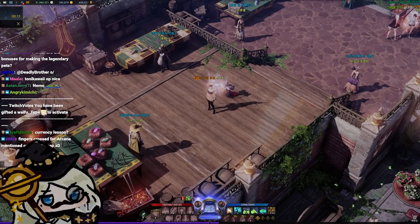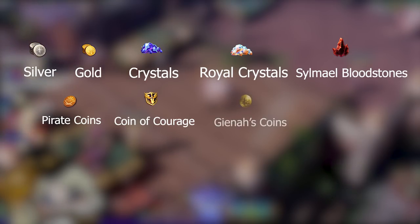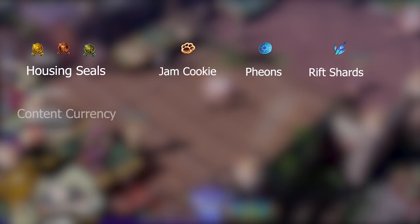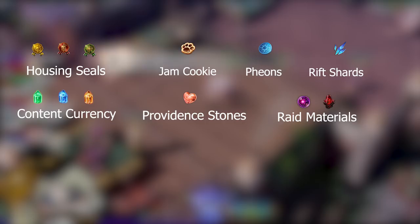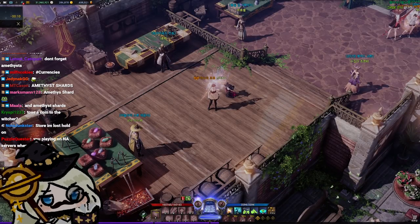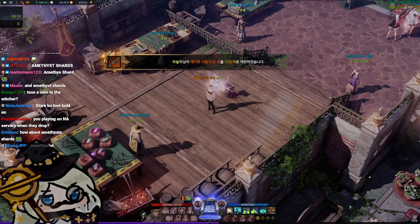We've got a lot to discuss with the currencies of Lost Ark. We have to go through silver, gold, crystals, royal crystals, feons, bloodstones, pirate coins, coins of courage, special sea tokens — which include Giana's coins, Septum's coins, Arcturus's coins, ancient coins, sun coins — then Una's task badges, housing seals, jam cookies, rift shards, content currencies such as the shards, providence stones, braid mats, chaos dungeon shards, and island tokens. It's a lot of currencies, but most of them will make sense once you see them for the first time.